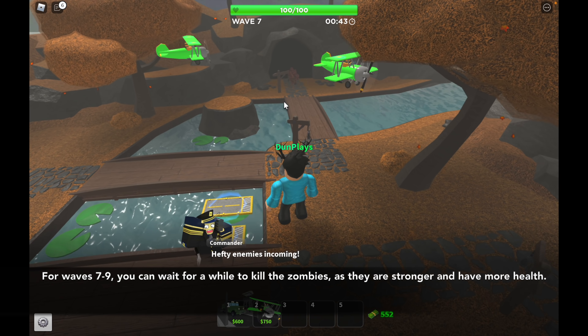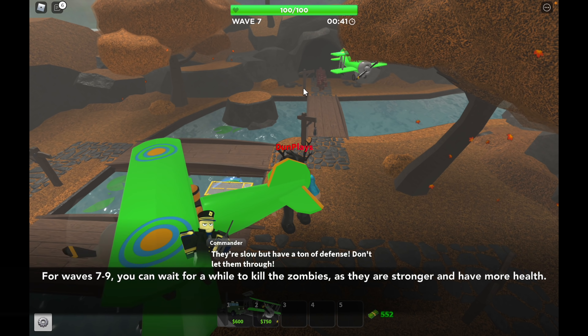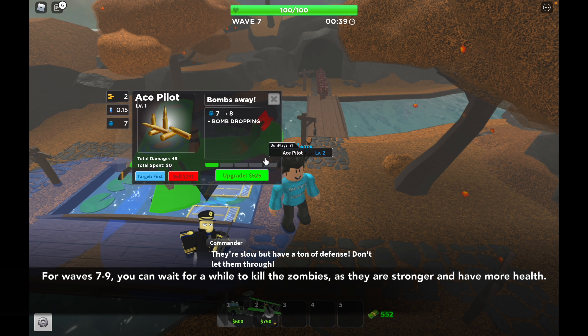For waves 7 to 9, you can wait for a while to kill the zombies, as they are stronger and have more health.